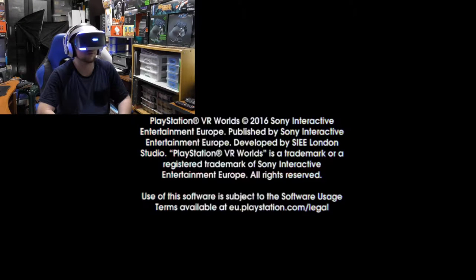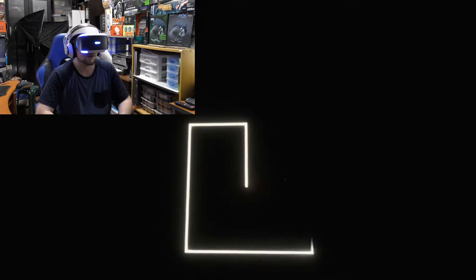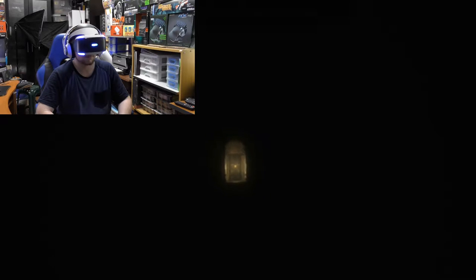This is the intro animation scene in VR Worlds — it's pretty cool. It starts off with the logos and you can see there are particles floating in front of me. It sort of opens up and you can look down at the floor below. You can see some particles sort of coming towards you — looks pretty awesome. You can really gauge the depth.